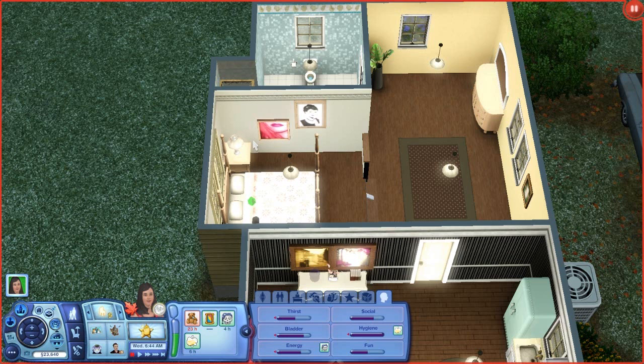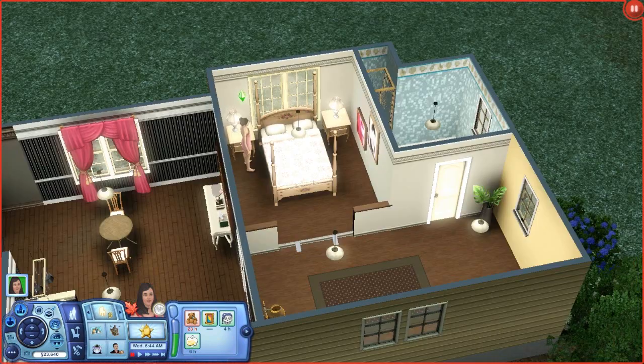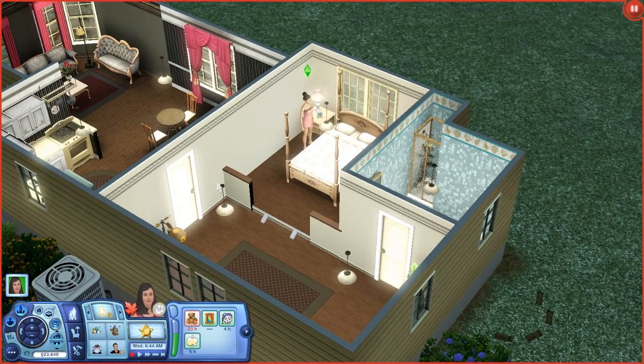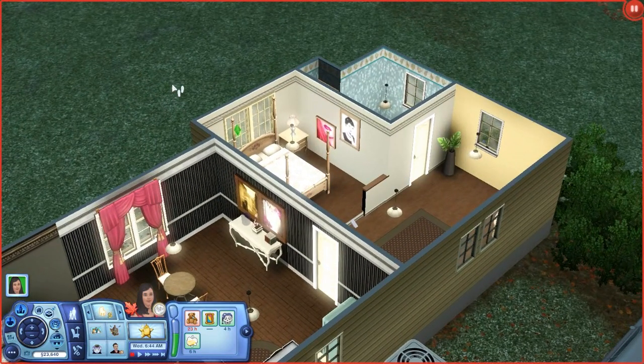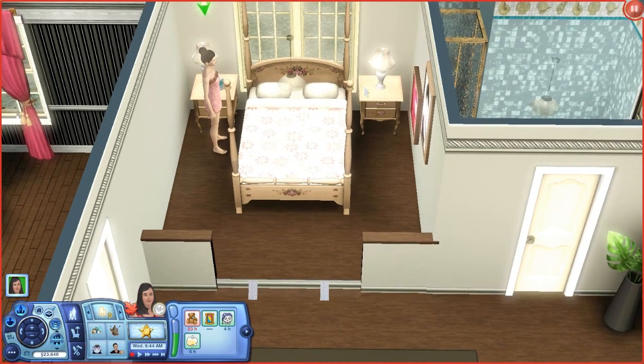It's about two in the morning, nearly seven o'clock, and today is Wednesday — 37 degrees and four days into winter. You can see it's freezing and the trees have changed because of the season and the weather developing in the town of Moonlight Falls.